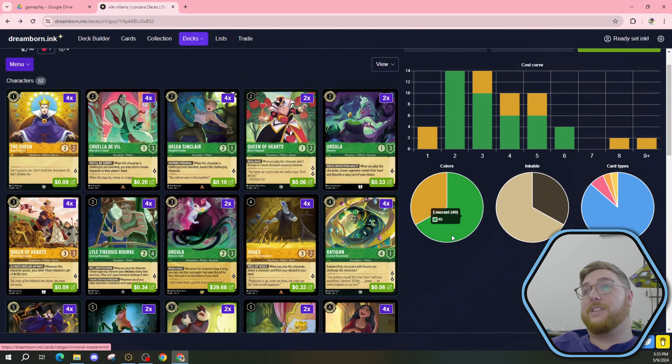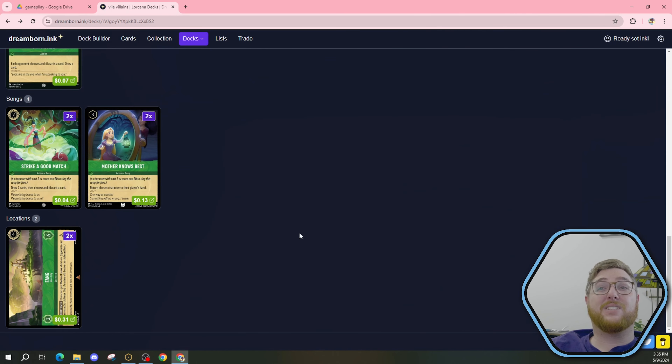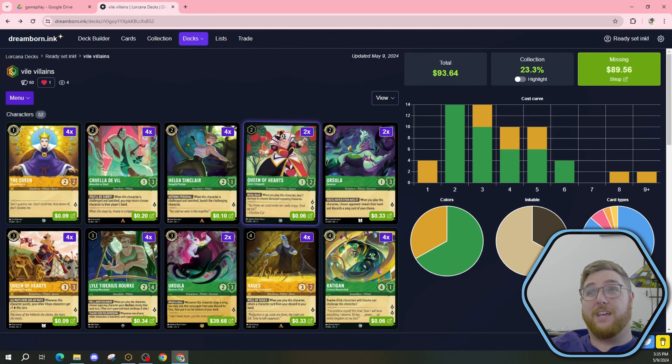So that's the idea with this deck. It does have quite a bit of uninkables — 20 of them. I think this deck is going to be pretty good in the new set when you have that item, the hidden ink caster that lets you ink your uninkables, because 20 is quite a bit. That's one out of every three cards that's going to be uninkable.